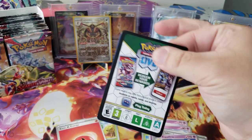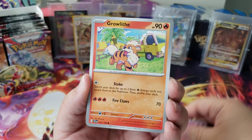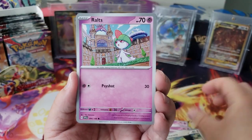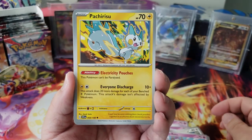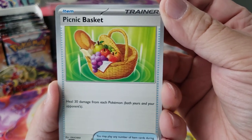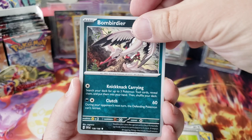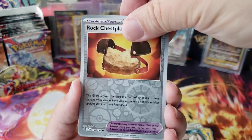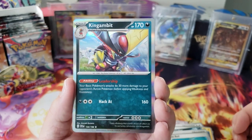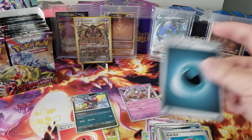I just got done working out so I'm tired. We got Staravia, Rotom, and a Pachirisu. Hello picnic basket! We got a Bombirder, a Rock Chest Plate, a Pokéball, and a King Gambit holo — dude, that's amazing.